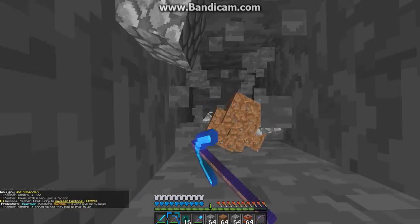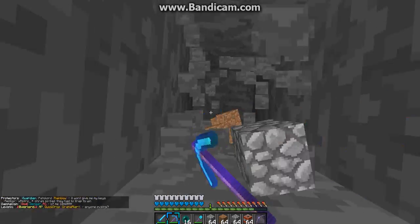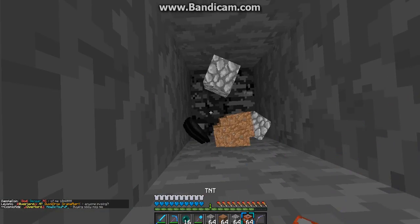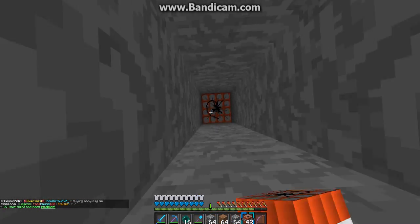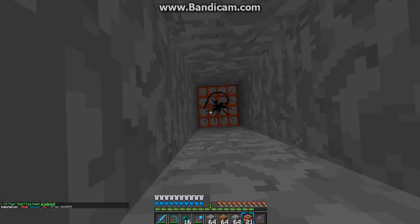One thing I don't like about doing this is it messes up the walls and then you have to fill in each block and stuff. I almost just showed my cords again, which would have been bad. Since this is claimed, I can do slash fly, and if you didn't know, on the server you can only use fly in your claimed land.